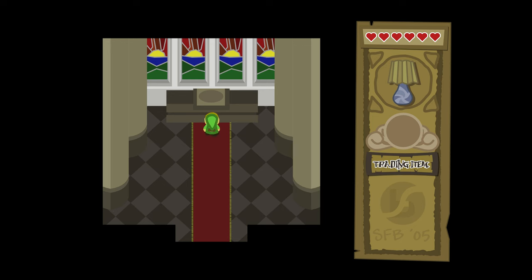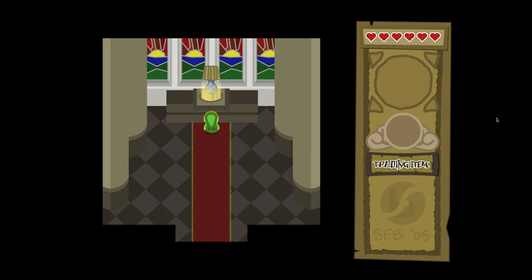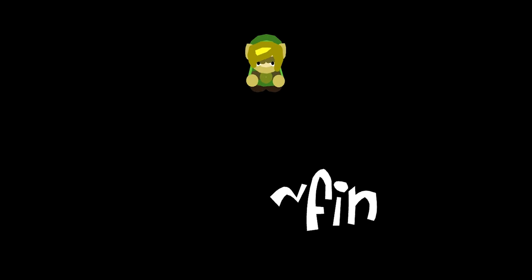Finally, we get to the Temple of Light and now the mystical lampshade can do what it does best. Perfect the feng shui of the realm. That's what it does? Yeah. The game's literally called the Lampshade of No Real Significance. Yeah, but I still feel lied to. And that, my friends, is the most underrated Zelda game.